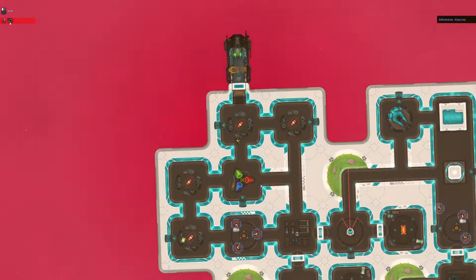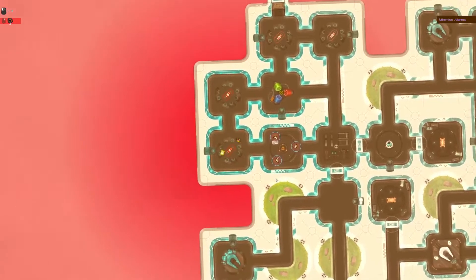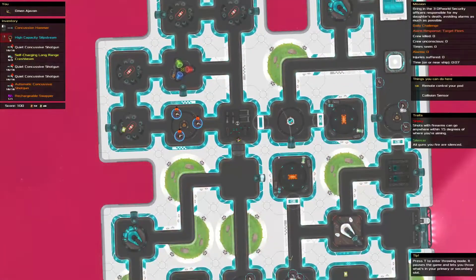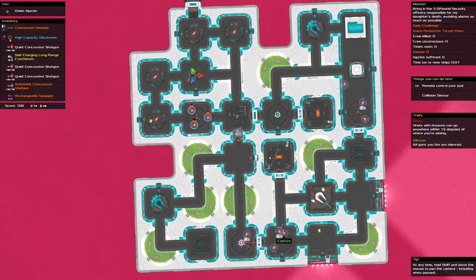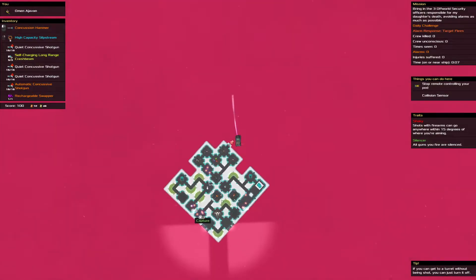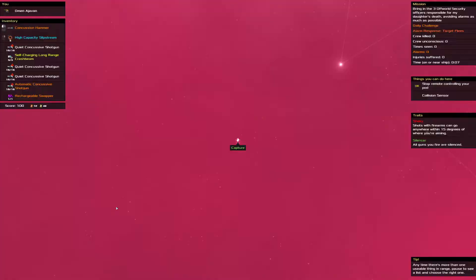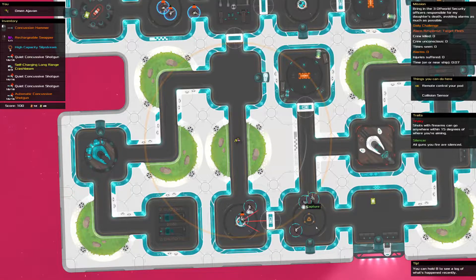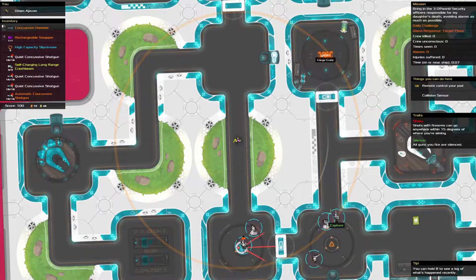Slipstream — here we go. Steal, steal, and then get going down. Perfect — then we don't have to worry about that key. Swapper's in a good spot. I don't think we're going for this crate. Should we go for that crate? We've got some good equipment, we'll probably be fine.